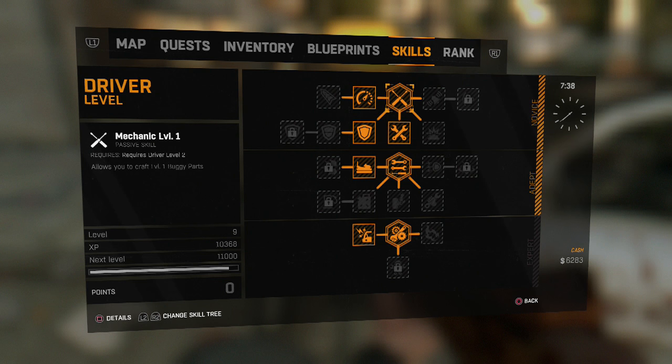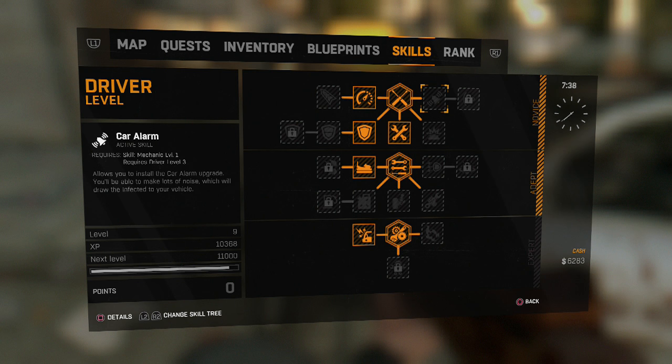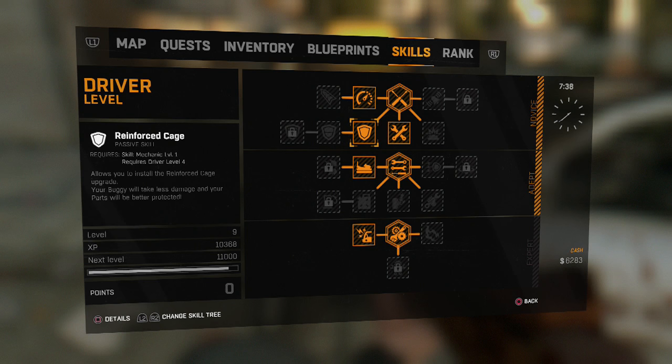We also have nitrous and its upgrade. On the other side there's car alarm and remote control — you can actually activate upgrades from outside your buggy, using it basically as a turret. Car alarm makes your car attract all the zombies toward it, then when they surround it you can throw stuff at them. Mine dispenser is better saved for after you've upgraded everything else and just want to mess around, or when something huge is chasing you.